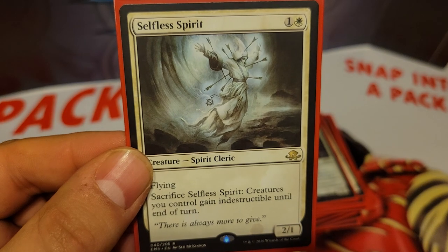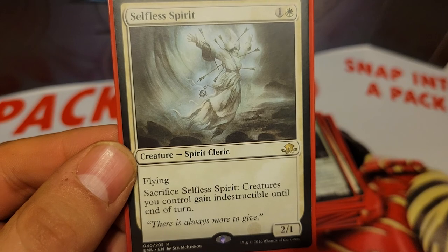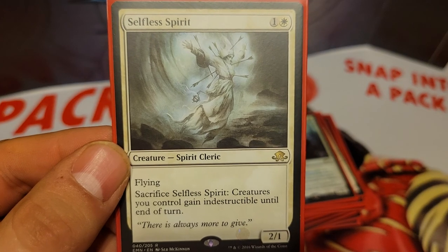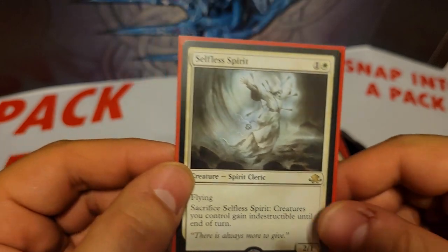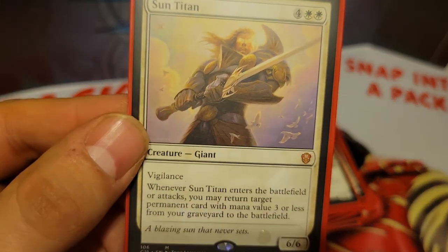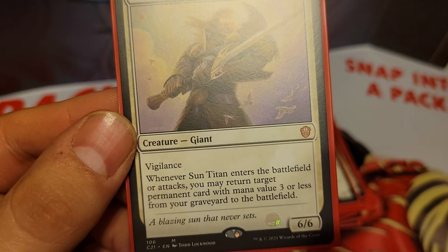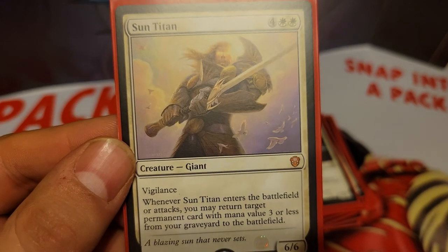We also have Selfless Spirit, 2 mana for a 2/1 flying. You can sacrifice it and creatures you control gain indestructible until end of turn. This is very good because we're running a whole bunch of Wraths — if you sacrifice Selfless Spirit, your whole team gets indestructible, and then when you cast a Wrath, only your opponents' creatures will get destroyed. We also have Sun Titan, 6 mana for a 6/6 Vigilance. When it enters the battlefield or attacks, you can return target permanent card with mana value 3 or less from your graveyard to the battlefield.